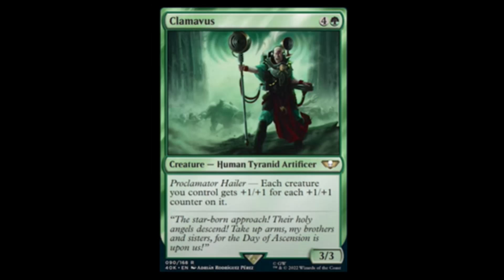Next we have Clamovas — green and four for a three-three rare. It has Proclamator Hailer: each creature you control gets plus one plus one for each plus one plus one counter on all creatures. The math on this — if you're playing the green deck you better be good at calculus.